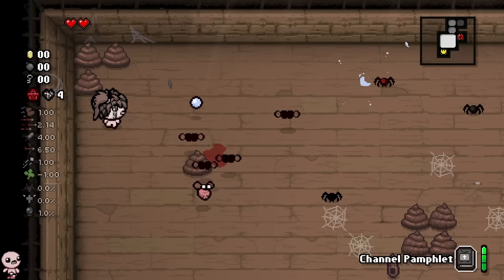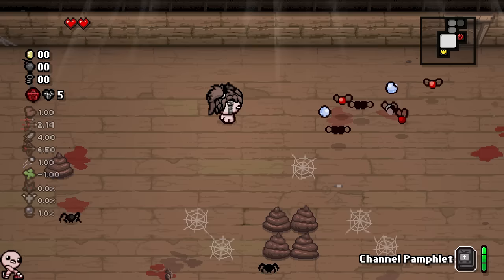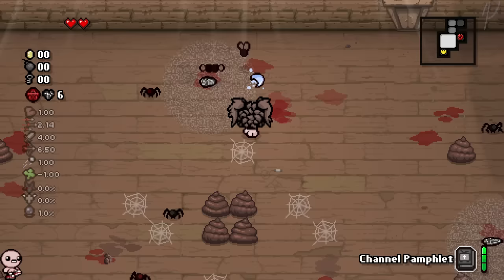She starts with actually higher than base damage, but lower fire rate. Everything else seems the same except the low luck. We have a pocket active named Channel Pamphlet. And just like normal Bethany, we can use these static hearts — just like regular Bethany with soul hearts — to charge our items, including the pamphlet.